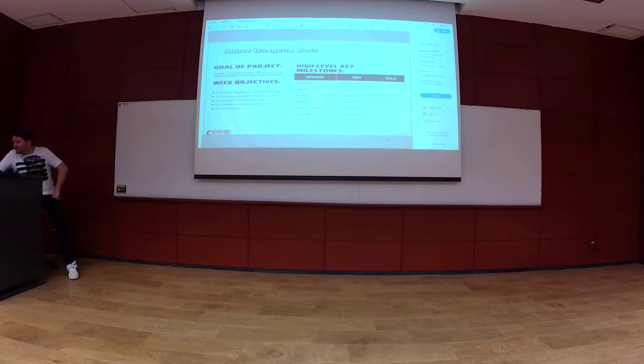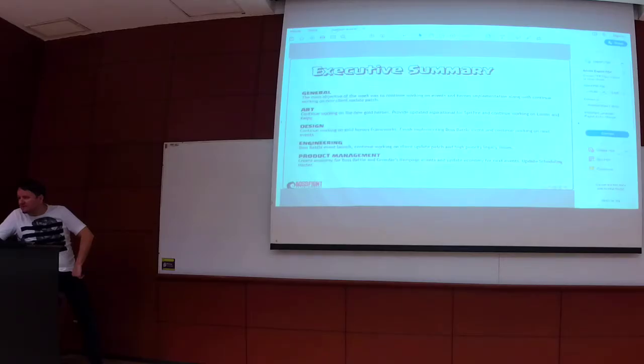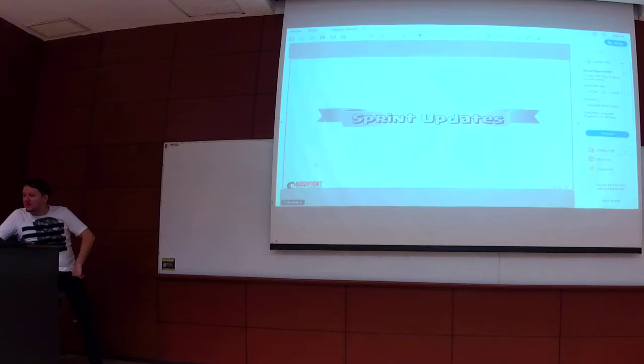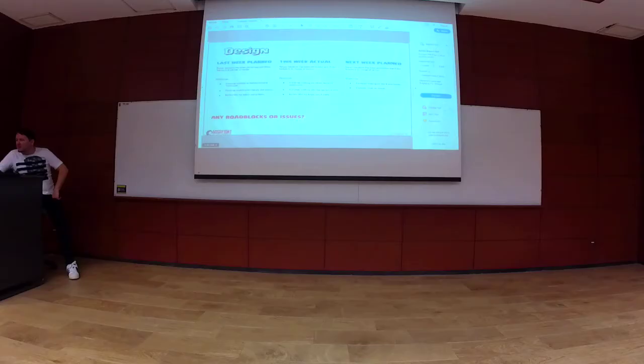As you can see, we have released most of the items and are currently working on the versus dark event. An executive summary is always a good idea, split by disciplines, telling you what has happened within the sprint in more detail — for each discipline: last week, this week, and next week. So it's a good historical tracker.